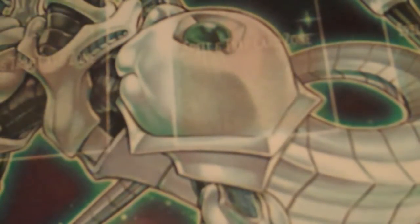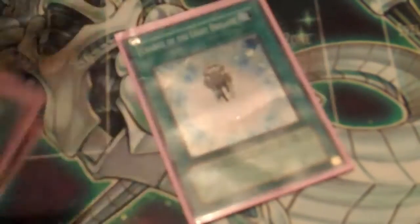Now the spells and traps. We've got Charge, Blaze Accelerator, three Book, Cold Wave, Dark Hole, Reborn, three Avarice, Foolish, two Bottomless, Call, and two Limit Reverse.